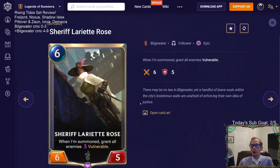Sheriff Lariette Rose is six mana six-five — a perfectly reasonable stat line. When summoned, grant all enemies vulnerable permanently. This is a strong mid-range card. Where Citrus Courier is the top end of an aggro deck, Sheriff Rose is more for a mid-range deck that wants to outgrind the opponent by making all their units vulnerable for your attackers to exploit.